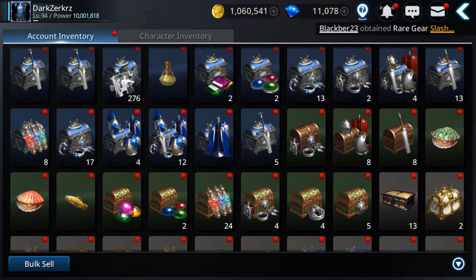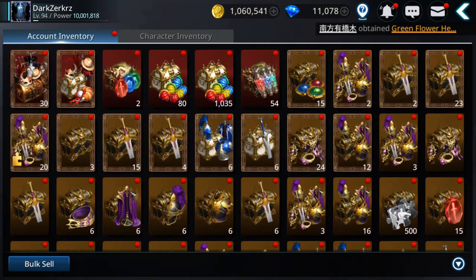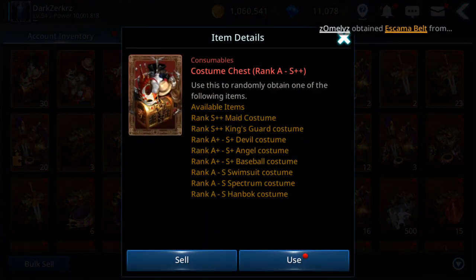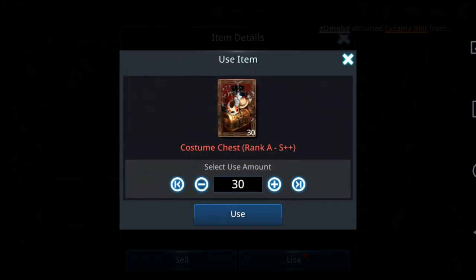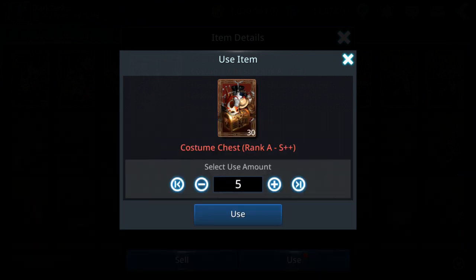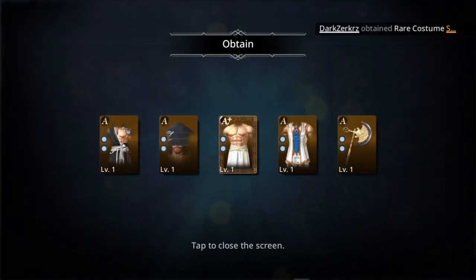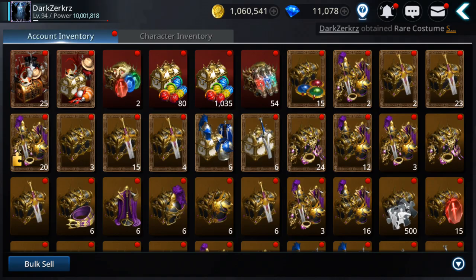Now let's try the costumes. I think I'm gonna open 10 at one time — should I open 10? Let's try 5 first. Come on — 1 A+, but nothing else. Let's try 10 now.